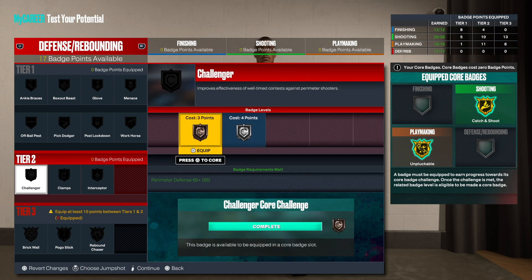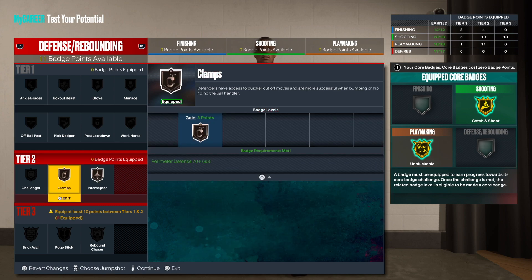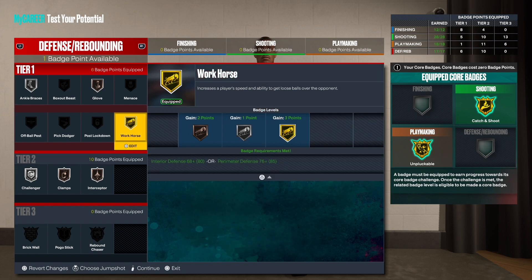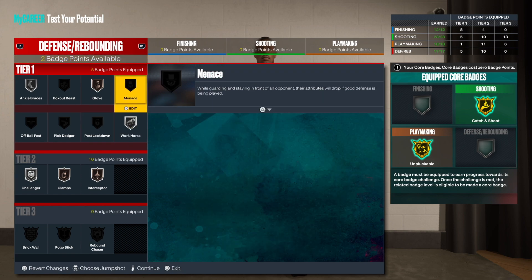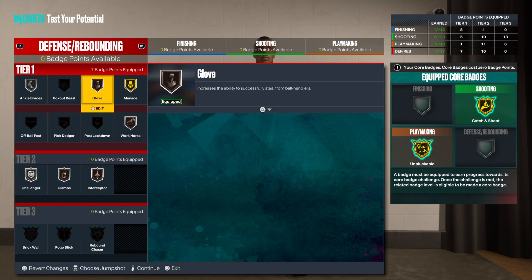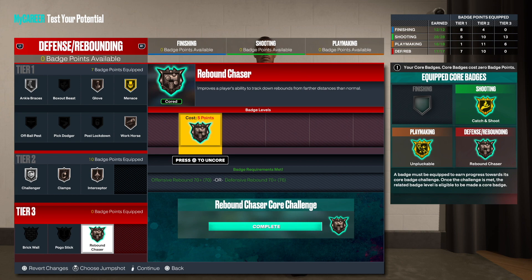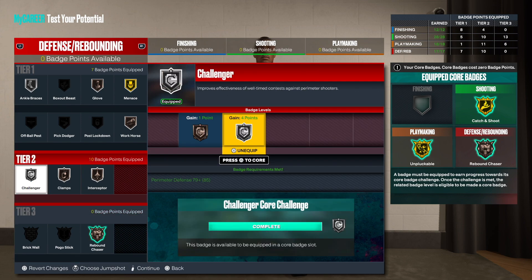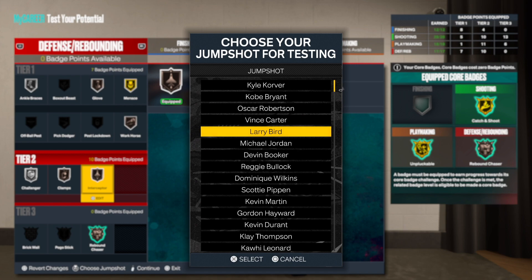Hyperdrive on bronze rounds out the build. For the remaining badges: interceptor, clamps, challenger, silver ankle braces, glove, workhorse, and menace on bronze — that's solid. For the last spots you can grab rebound chasing since that's the highest available at five versus four for others. Let me know what you thought about this build. Until next time, much love — and as you can see, Larry Bird's jump shot is also available if you're interested.